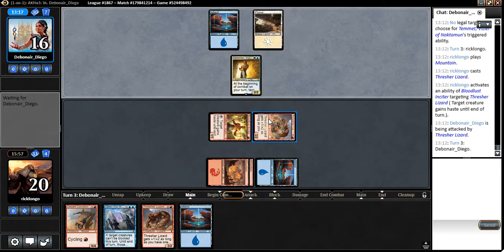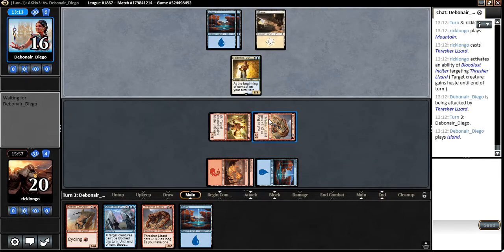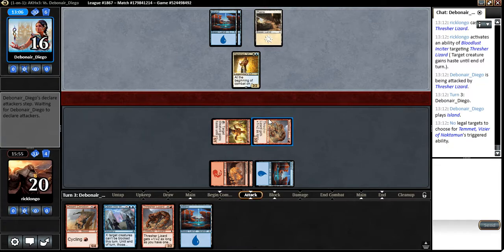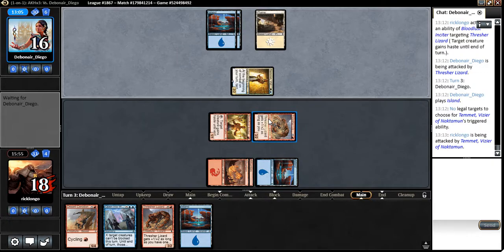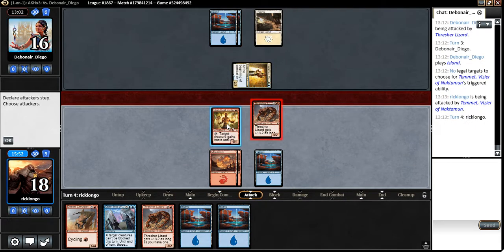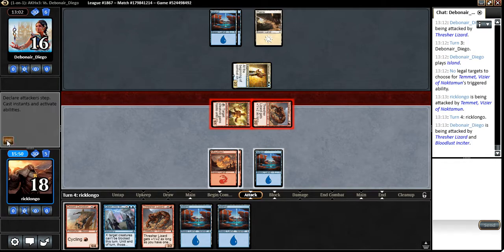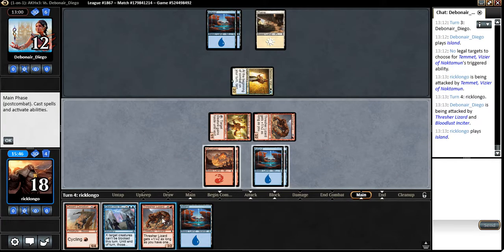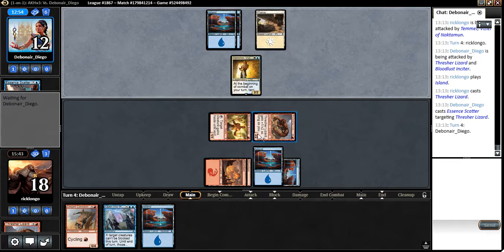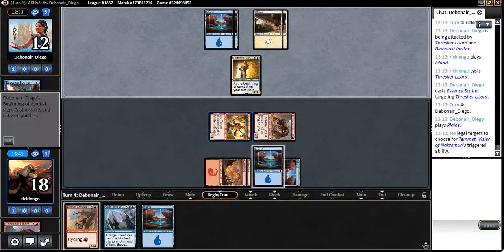He's obviously not blocking. We may have the Cancel here next turn to counter our Thresher Lizard. I accidentally F6'd — that sucks, because it's three extra damage to his face that would be so annoying. Let's hope he doesn't counter it. He didn't, so it wouldn't matter. At least this way I got to deal one extra damage to him.